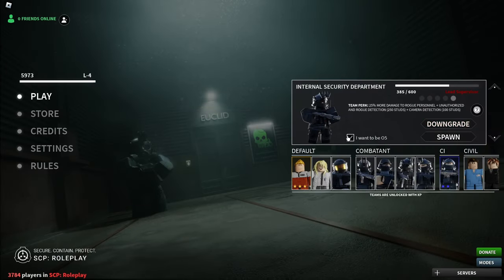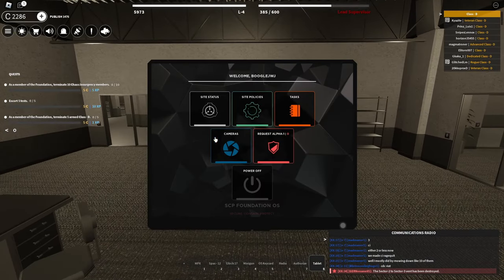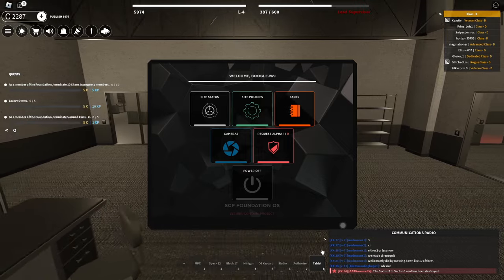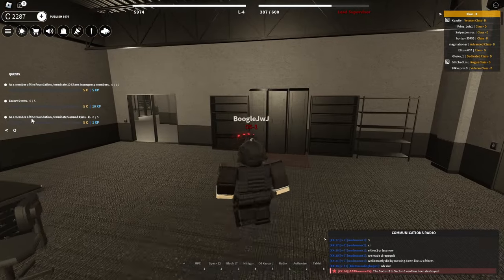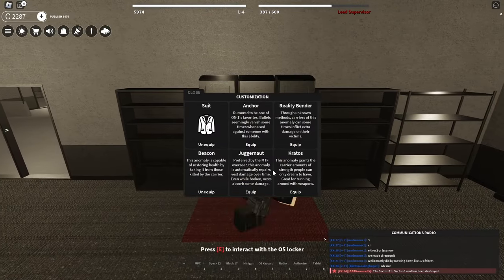Guys, let me upgrade and go O5, just for the tablet. The reason why I really wanted this tablet is just because it has these cameras here — it makes my job a lot easier to see the cameras instead of going to the control room. So let's say there's two Chaos Insurgency at the moment, which is not that bad. Let me go anomalous perks — I guess beacon is fine.